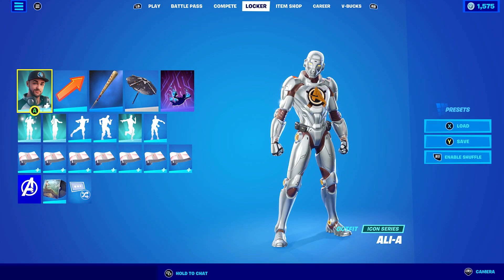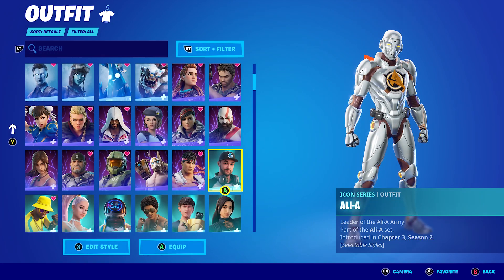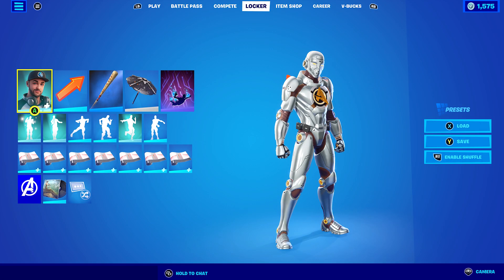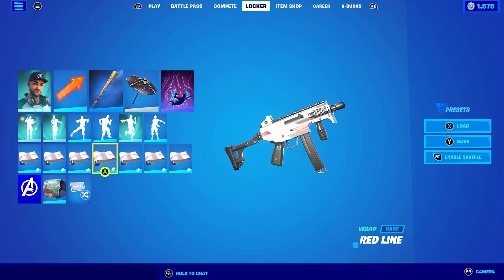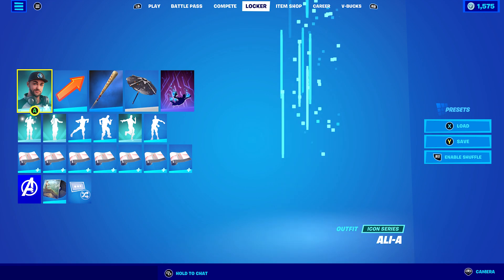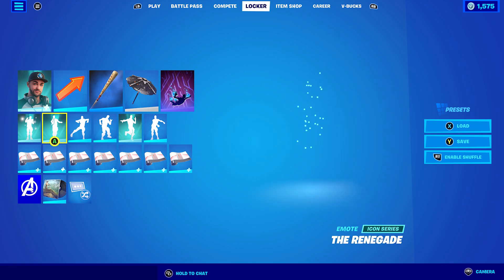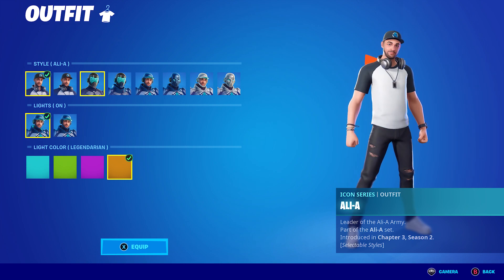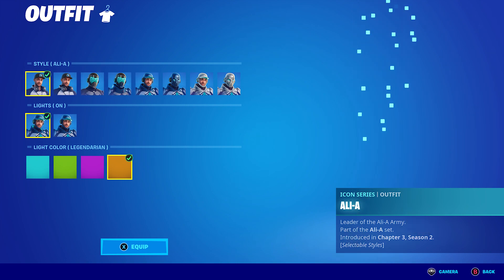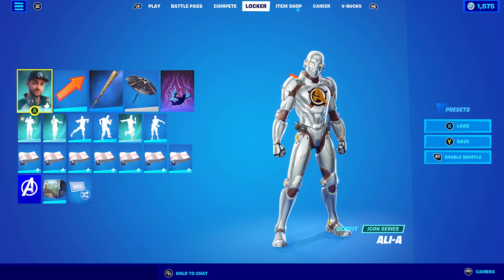For combo 10, I'm using the Titanium Tack in orange — it's my favorite style. The back bling is Gains, the pickaxe is Hardy Hitter, and the wrap is Red Line, which I'm using solely for the white elements since I don't want to use the Bandage wrap. Overall, I highly rate this skin — there are a lot of combos you can do with all eight styles.